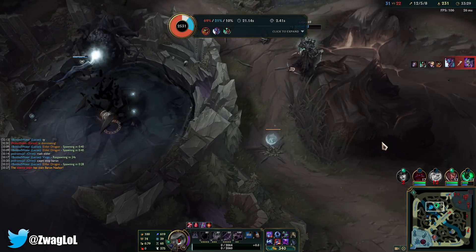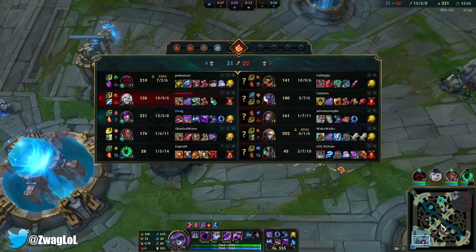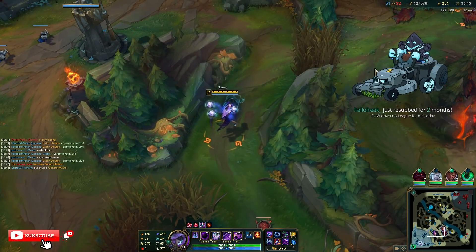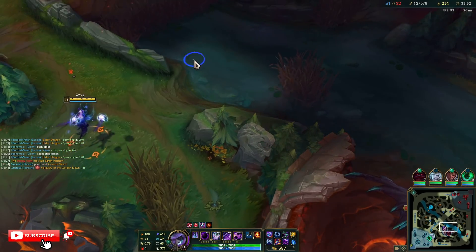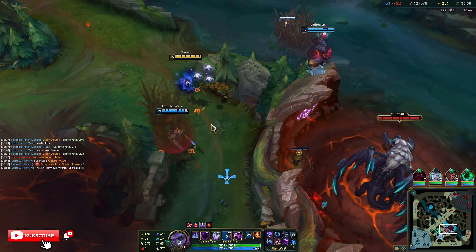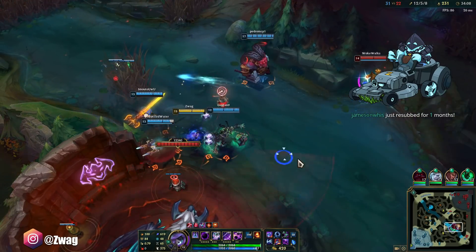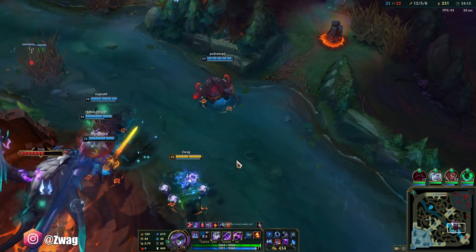The good news is I don't think we lose Elder Dragon here. Bad news is I don't have enough to afford the healing reduction anymore. That burned my flash. Trundle and Renekton are getting really tanky. Alright, Thresh is going to steal this. Oh, it was worth a try. I need to stay back because I can't get Renekton off me.